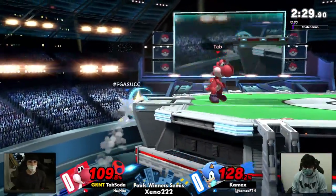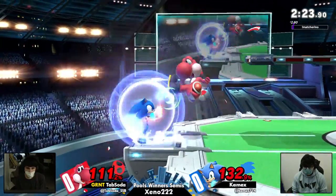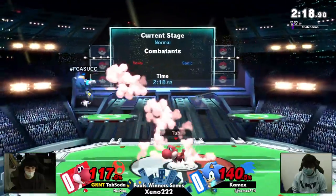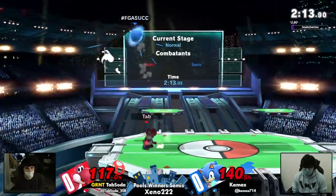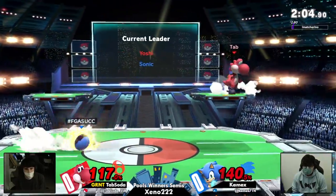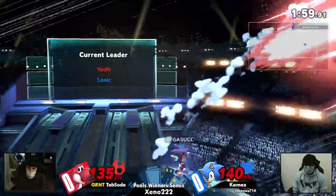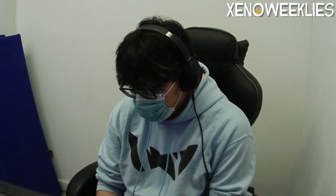I think Kamek's either wasn't facing the right way or held down. Back on ledge again — no invincibility. I like the angled shield from Kamek's, not trying to get his shield poked. Both of them are trying to find a way to enter and get that stock. They're both playing so safe. Oh, that'd be it — forward air, just barely. Yoshi a heavy dinosaur, but not quite heavy enough.